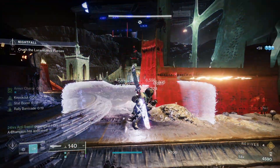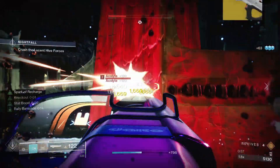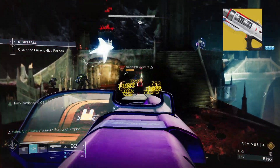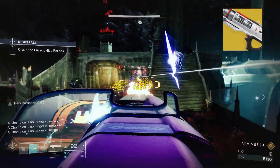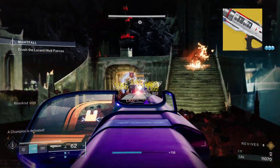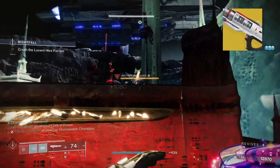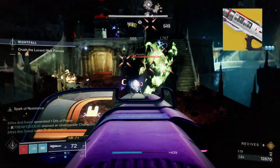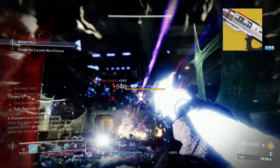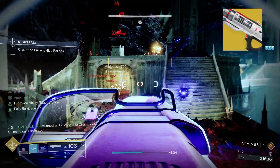That does it for the subclass — moving on to the weapons. Our main weapon of choice is the exotic auto rifle Sweet Business. This minigun auto rifle has a massive magazine, and on special or heavy ammo pickup it fully refills. Holding down the trigger spins the weapon up, increasing from 360 RPM to 900 RPM over 13 shots, taking about 1.38 seconds. While firing, an explosive round fires every 18 shots and does not suffer damage falloff, reduced to every 8 shots while fully spun up. The catalyst grants 25% flinch resistance while fully spun up.